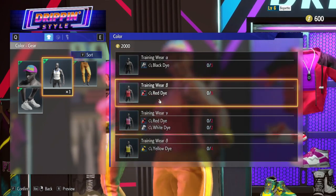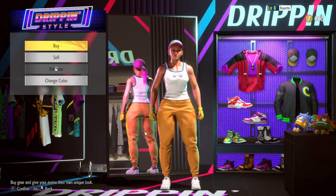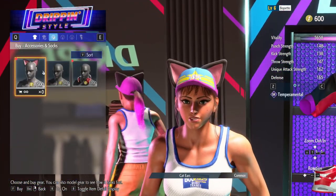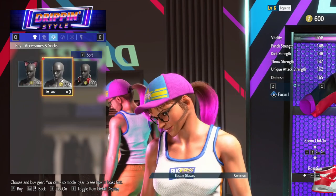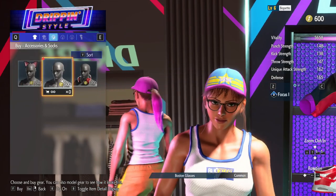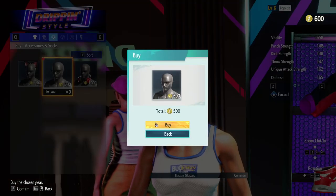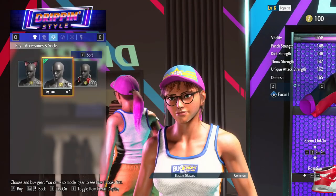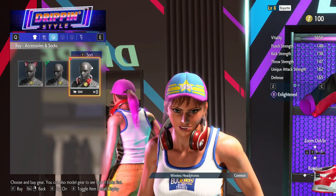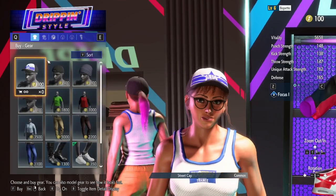This is where you can also go to change the color of your clothes. You earn dyes throughout the game, either by finding them in the world or by beating people for them. We're putting on the cat ears — but I don't have the money for it. I do have the money for these glasses though, and she looks great in them. You get focus for accessories, which usually give you an ability rather than a straight stat boost.